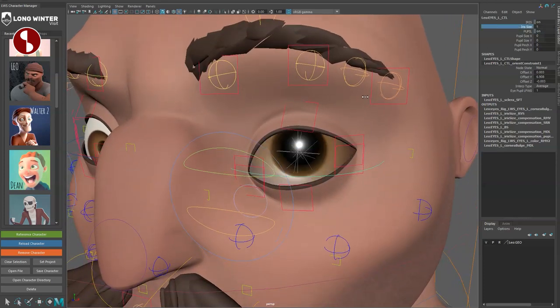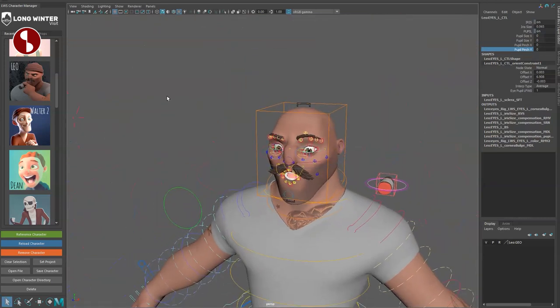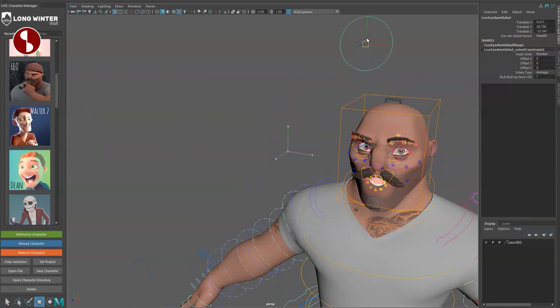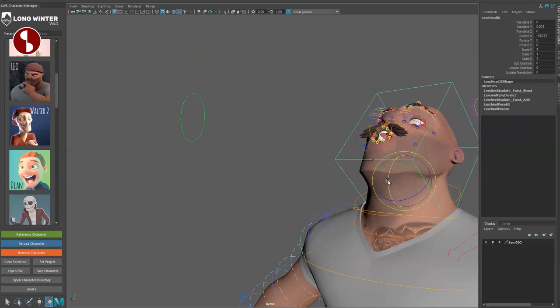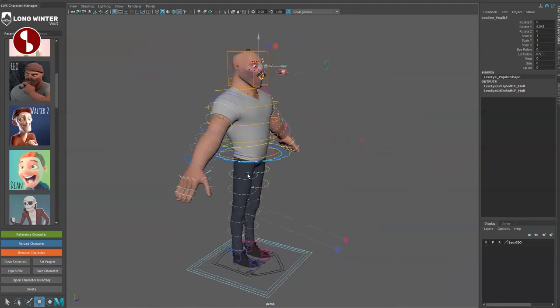There's a special eye control with no transform — it's for iris size, pupil size in X, pupil size in Y, and pupil pinch — never seen that one before. The outer aim control lets you look around. Set 'aim parent' to character, head, or spine — so when you move the head the eyes follow. I prefer setting it to character so the eyes track independently. That's your look at the Leo rig.